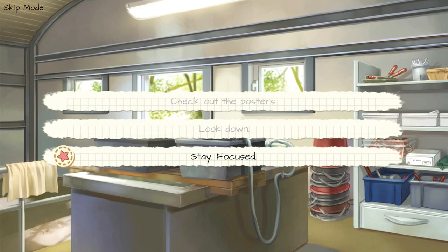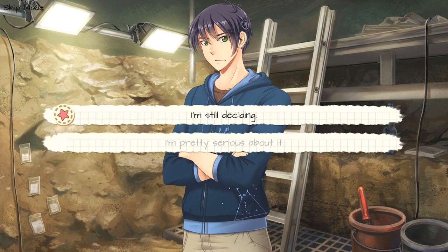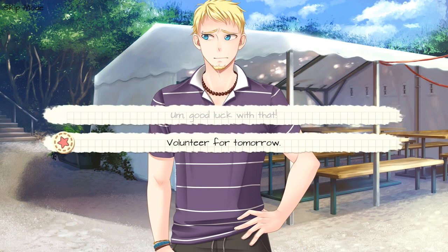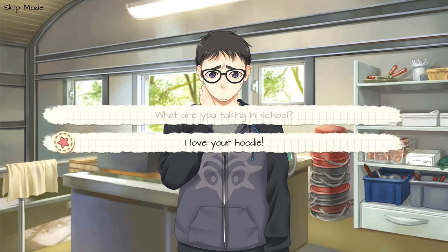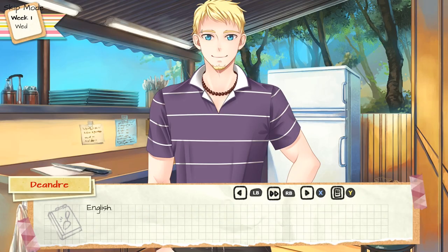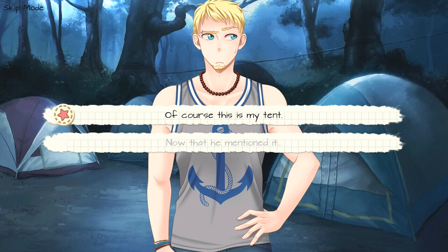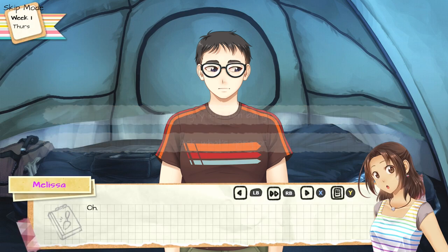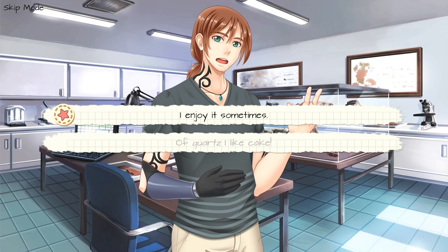Choose choice number three, Stay Focused. Bottom option, I think I got it. Choice number one, I'm still deciding. Choice number one, your accent sounds different. Choice number two, volunteer for tomorrow. Choice number two, new to all this. Choice number two, I love your hoodie. Choice number one, let's party. Choice number one, of course, this is my tent. Choice number two, ask what's going on. Choice number two, get permission before handling. Choice number two, of course I like cake.